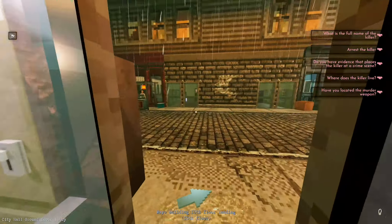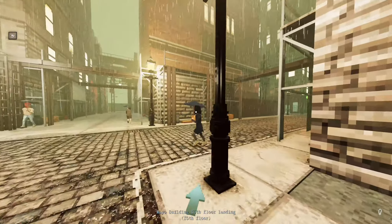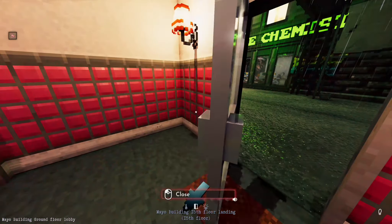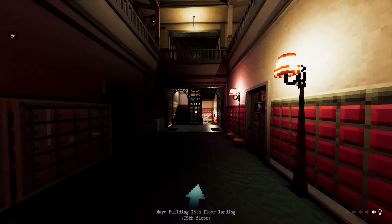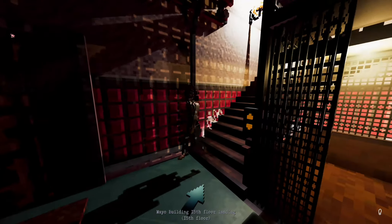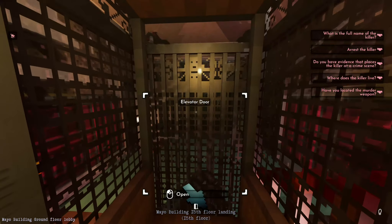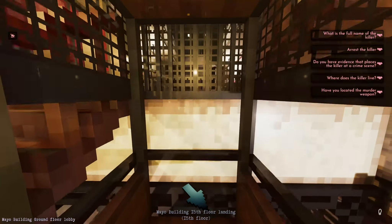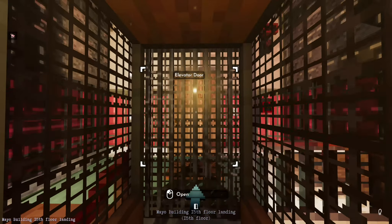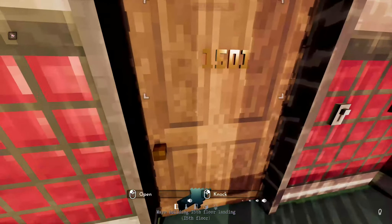Okay, here we are at the Mayo building yet again. They're on the 15th floor landing - does that mean it's the top floor? They've got the penthouse. She was really eyeballing me. Yeah, 15, top floor. Okay, let's go up here. I'll cut this so you don't have to watch me just sliding up. Okay, we're here - 15 floors later. And it is the top floor. This is the only room.